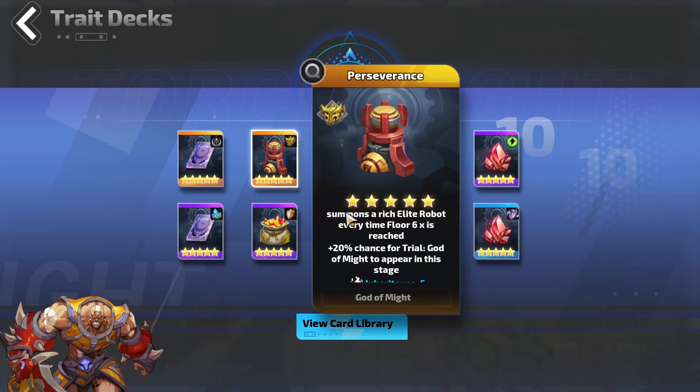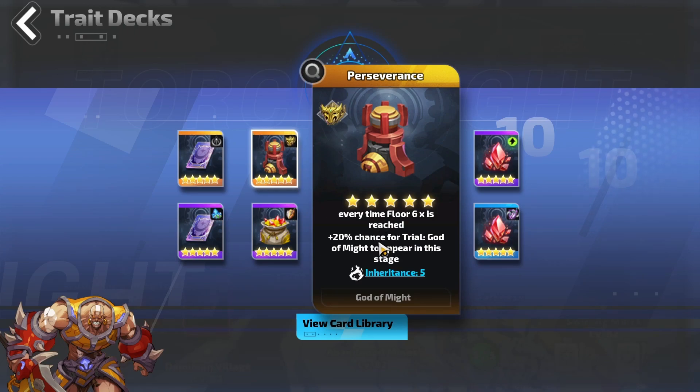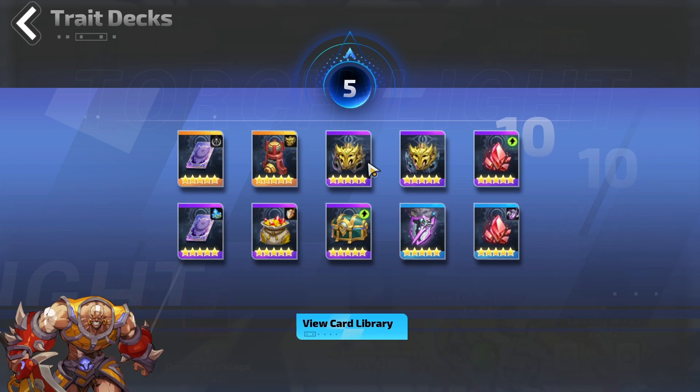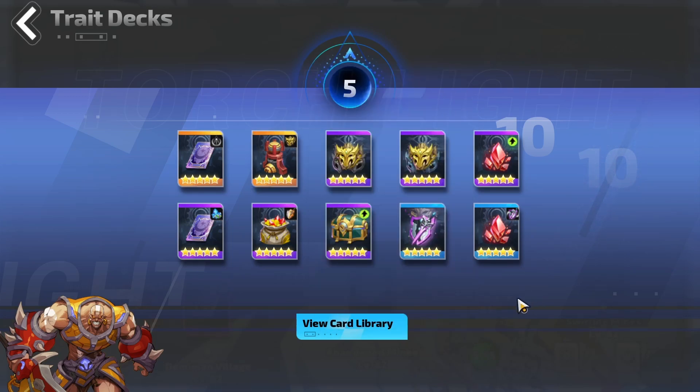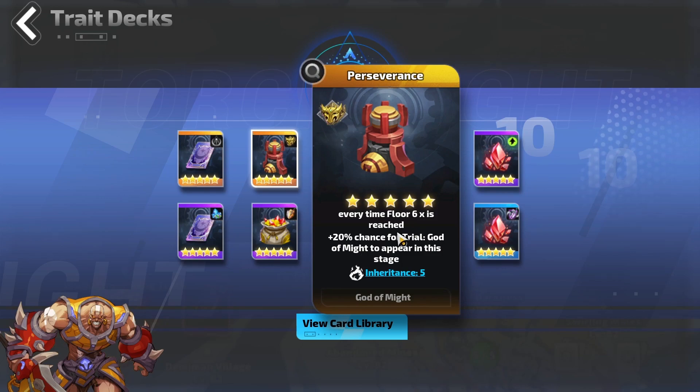For God of Might, it really depends on the player. If you have high regen - to stand in the damage over time for the God of Might trial, you need around three to four hundred life regen, or just use a life source skill like a potion to stay inside the damage over time. You just need to get yourself stronger - if you are not strong enough, don't get God of Might.